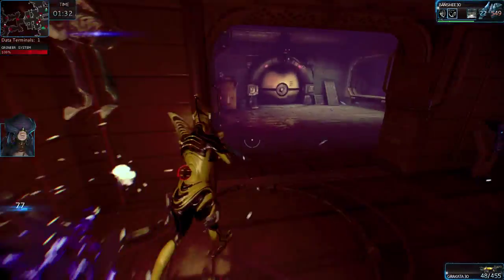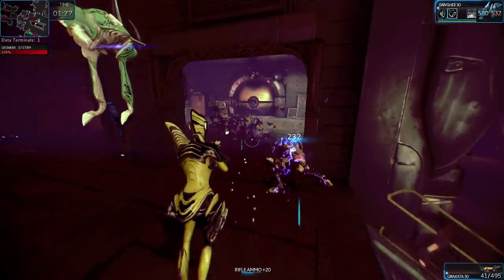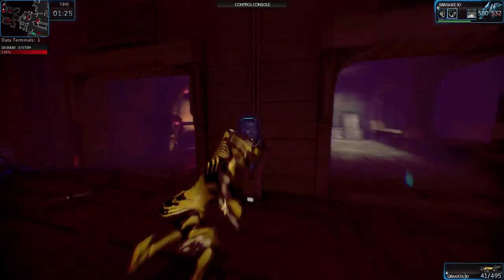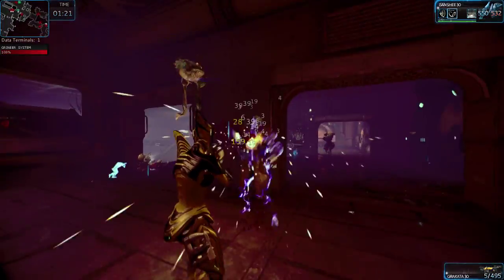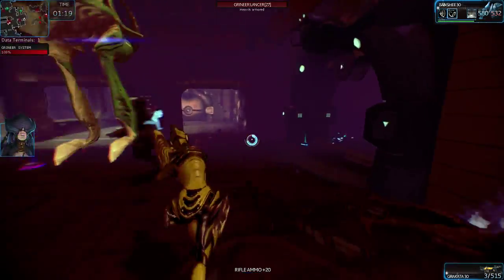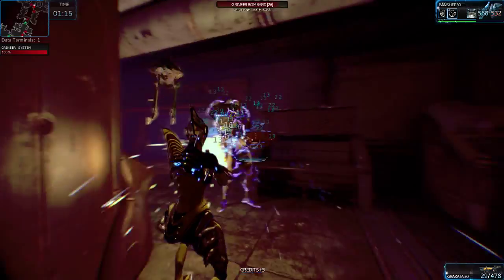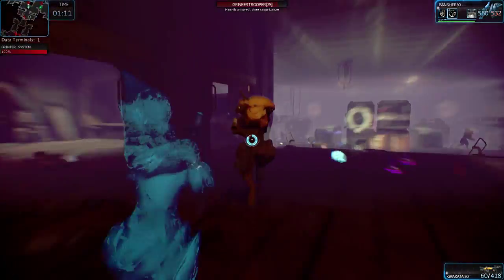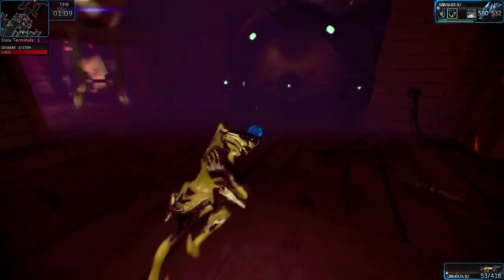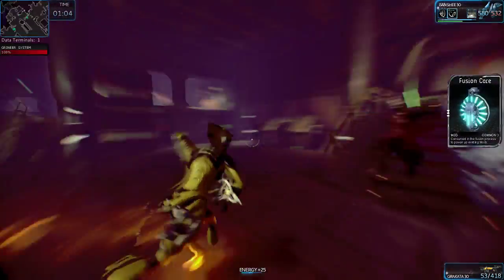On a defense mission I was doing infested ancients — they've got a lot of HP and armor. They were like level 70 or 80 for the wave we were on. When I was shooting the shin foot, the crit spot, and I had the sonar pop, it was literally about three seconds to take them down. So it really messes them up.